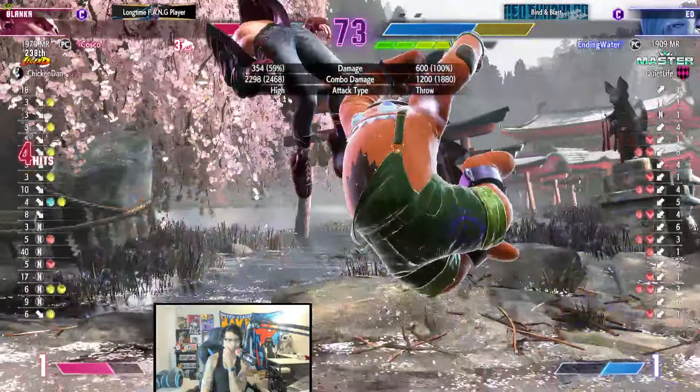Blanka finds that pressure. Wakes up DI. Good slide on the Blanka. Not close enough for stun.